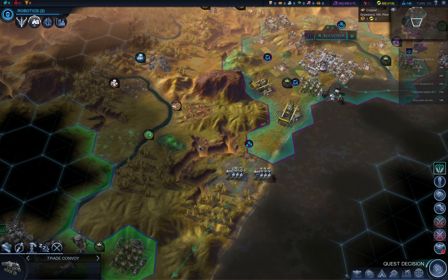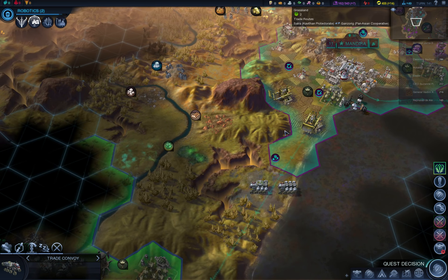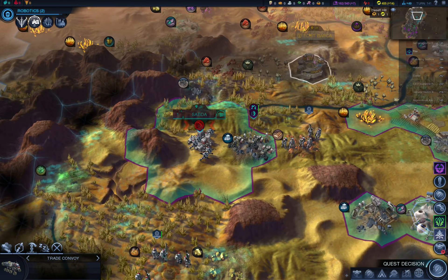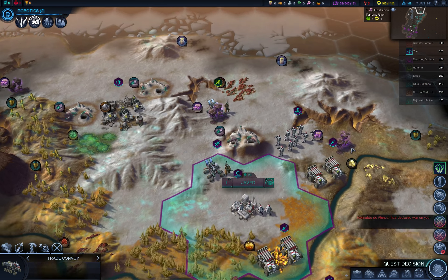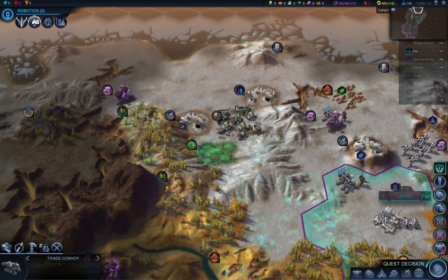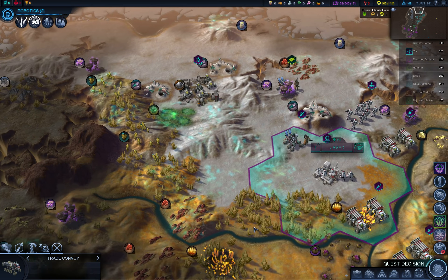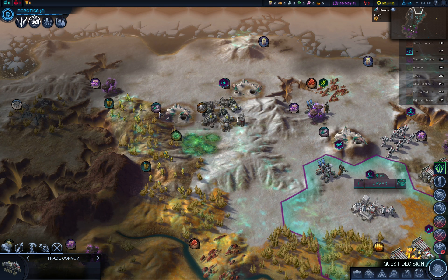I'll have to be very careful — there are no units around for now, so I can stay here with my workers, but I'll have to check this every turn and eventually move them somewhere else. Where are your units? Did this rover kill himself by attacking something? I think so — he had a rover here, and I'd be able to see him no matter where he moved.